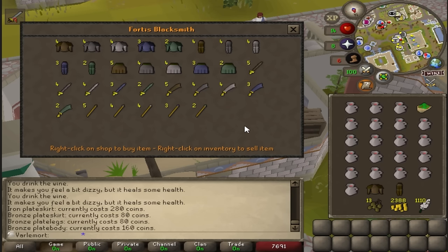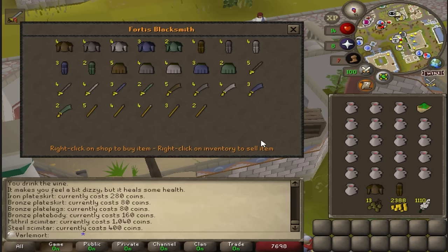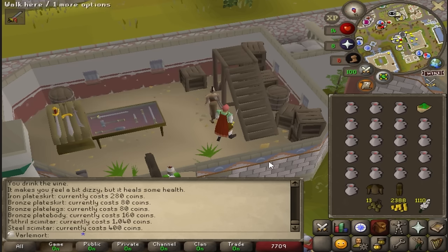First Varlamor-locked armor upgrade: I'm going to train to level 30 in my combat stats and work towards getting full adamant. There is a helmet shop with an adamant full helmet, and this will actually be my best-in-slot armor for months.